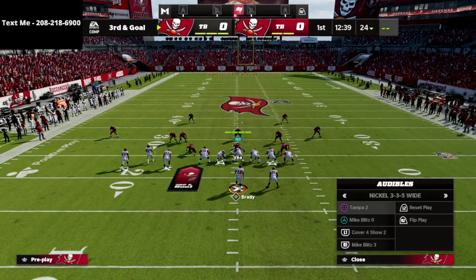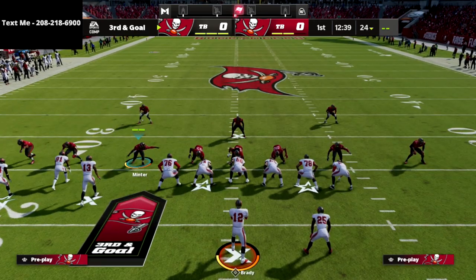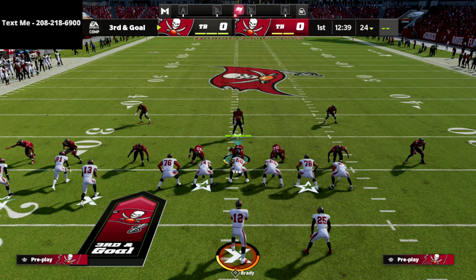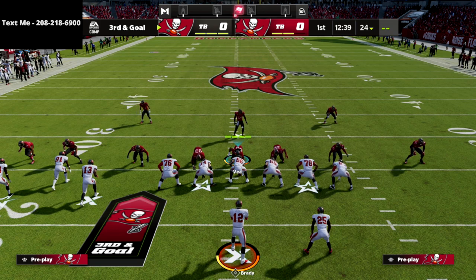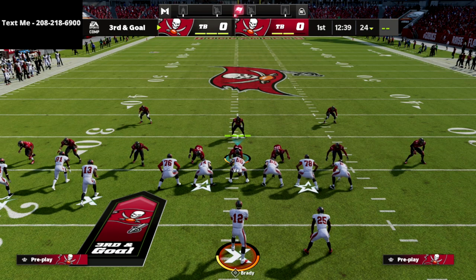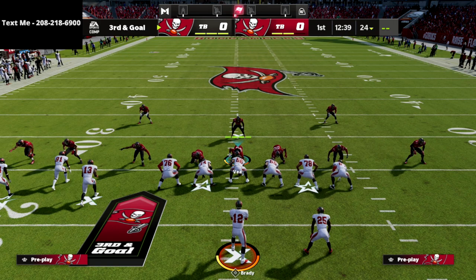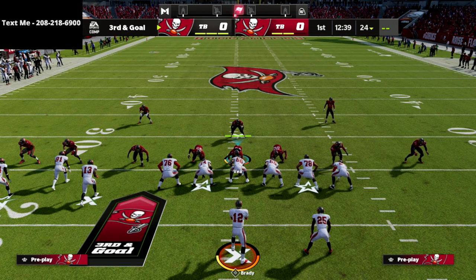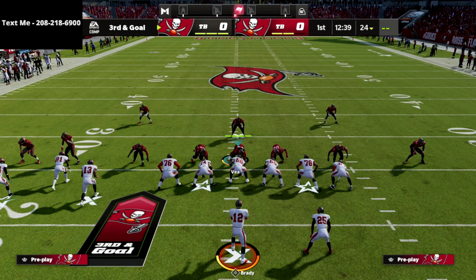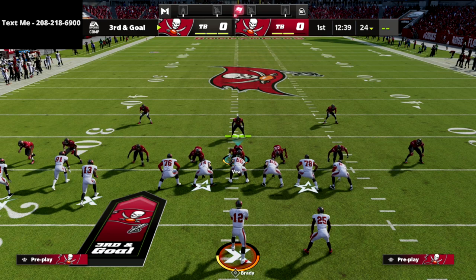Instead of running our bunch with our three receivers to the wide side of the field — which is what most people do out of trips tight end, bunch, or bunch tight end — I'm going to say it's actually better in a lot of different situations to put your bunch or trips to the short side of the field. The reason why is because the crossing routes get over the top of the cloud flats if you put them to the short side of the field. The corner routes don't, even if you put them to the wide side.